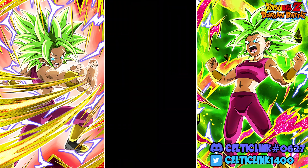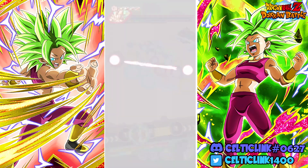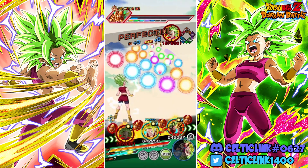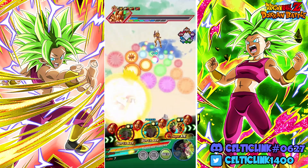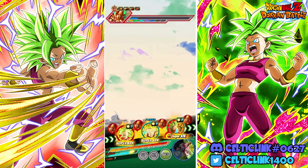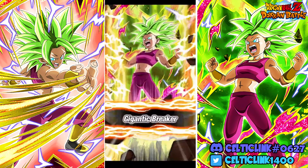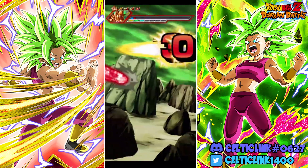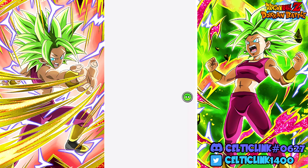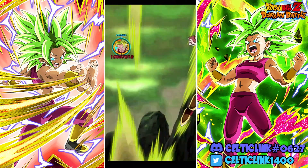Now we just need Vados to give her 70% chance to dodge procs. I guess even if we don't, it doesn't matter. We didn't grab enough Kefla orbs — I was hoping we would get the hidden potential, but I grabbed less so the other guys can get their chance to build. Of course, we don't dodge the super.